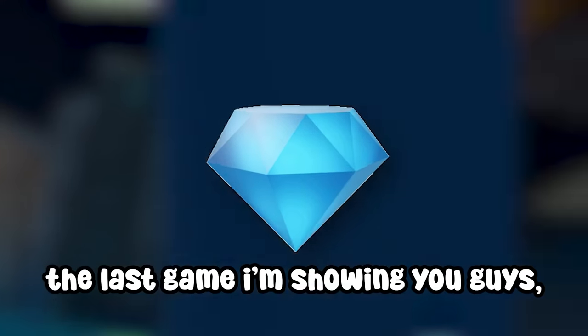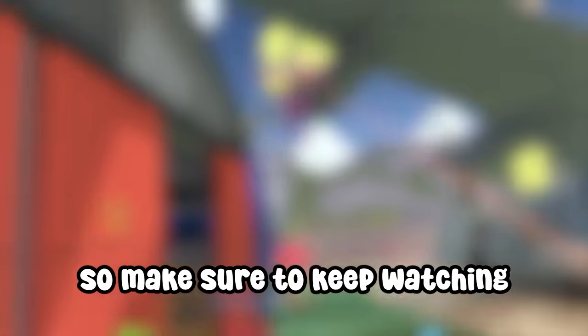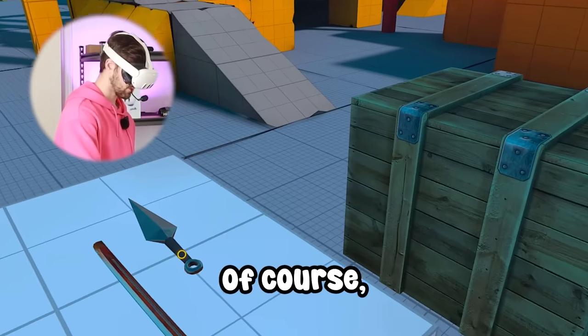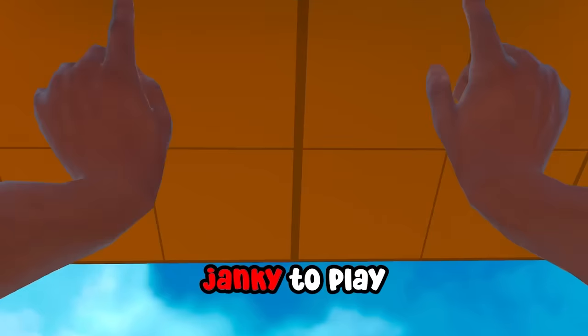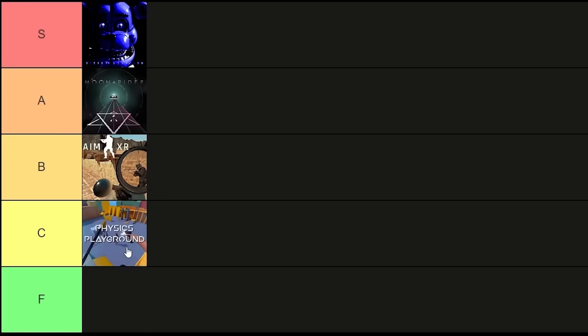In fact, the last game I'm showing you is going to be the hidden gem — the best game you've never heard of — so make sure to keep watching. But Physics Playground isn't one of them. It's not as good as Bone Lab, but it's free. For some reason, this is actually pretty popular, but it just feels so janky to play, and for me that's the most important thing for a game like this. So I'm going to give this a C tier.